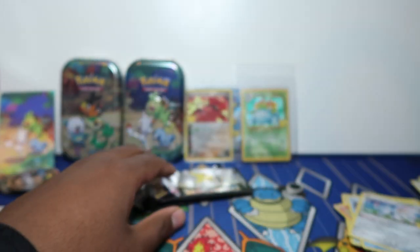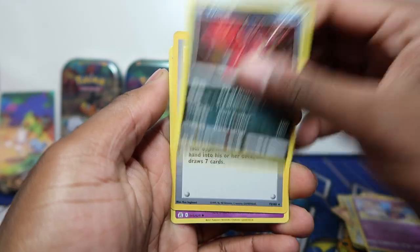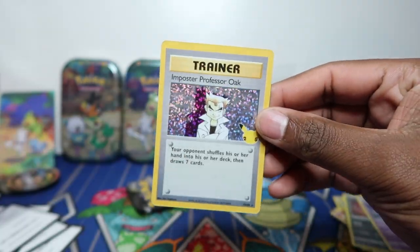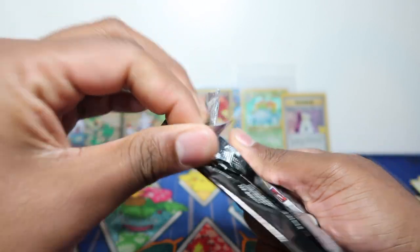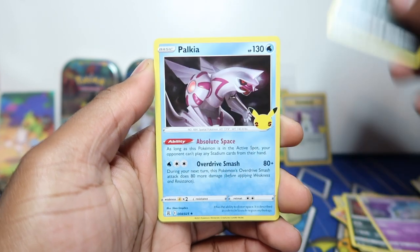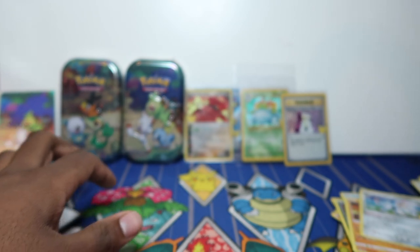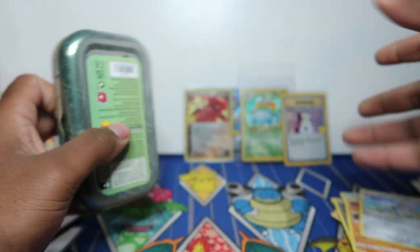Klink, Toxapex, and Dracozolt — nothing out of Darkness Ablaze again. Watch the case video, that one was pretty good. Imposter Professor Oak — let's go. This tin was a stinker. We needed a classic collection worth five to eight pounds to break even. We've got about a two to three pound card, meaning we're negative seven, plus shipping and fees — probably negative eight or nine pounds on this tin.